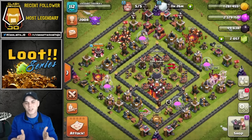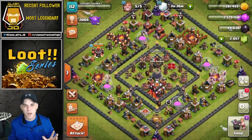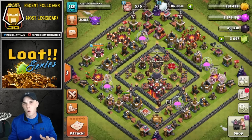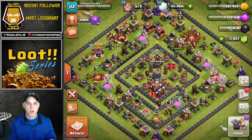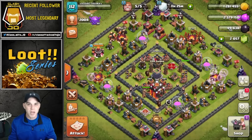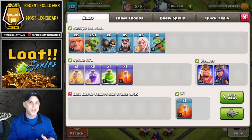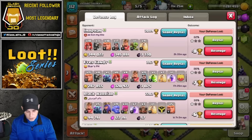The best place to start is on this rushed town hall 10 called Sarge Train. We're going to look at a strategy I posted about a year ago called the super knife, or the queen walk into goblin knife — whatever you want to call it. Yes, it's an expensive army composition, just be warned, however it does bring in a lot of loot and it's multi-purpose. We've got giants, goblins, wall breakers, wizards, healers for the archer queen, a baby dragon to help set the funnel, heal, three rage spells, a jump, and two poison spells. Best part — it does not require clan castle troops, and my heroes are very low.